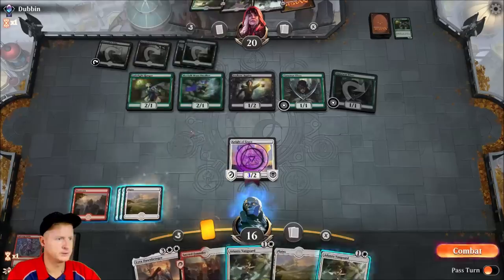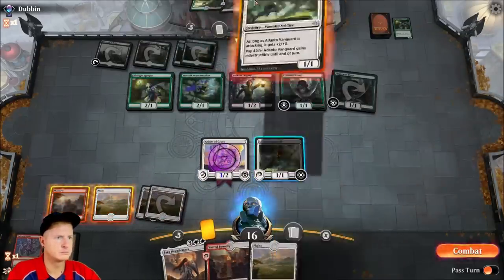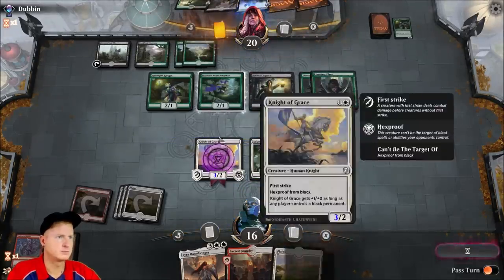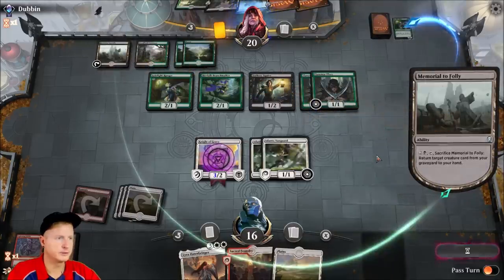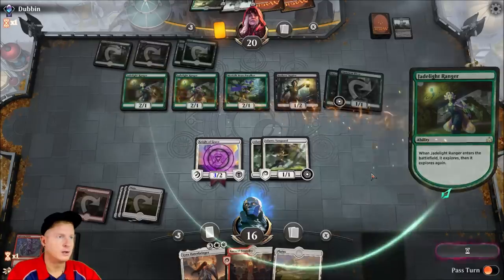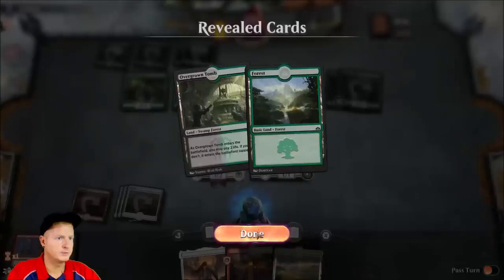Might as well double up on Vanguard. Could have attacked there — he would have had to block with two guys. We'll wait — at least we can protect our life total right now until we get some bigger stuff out. Another Jadelight — it just doesn't stop. Where's my one card to wipe everything? That'd be cool.